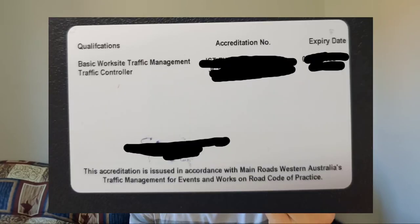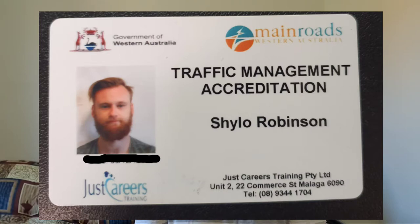Another license I really liked — one of the first ones I got when I arrived in Australia — was my traffic management license. When I lived in Sydney I saw a lot of people doing traffic management, getting paid $30–$35 an hour just to stand in the middle of the road holding a stop-and-go sign. I never got around to it in Sydney because I had found good labor work, but when I arrived in Perth I wanted extra money so I got my traffic management license. I paid around $350 to $380 for both the traffic controller and the basic worksite traffic management.